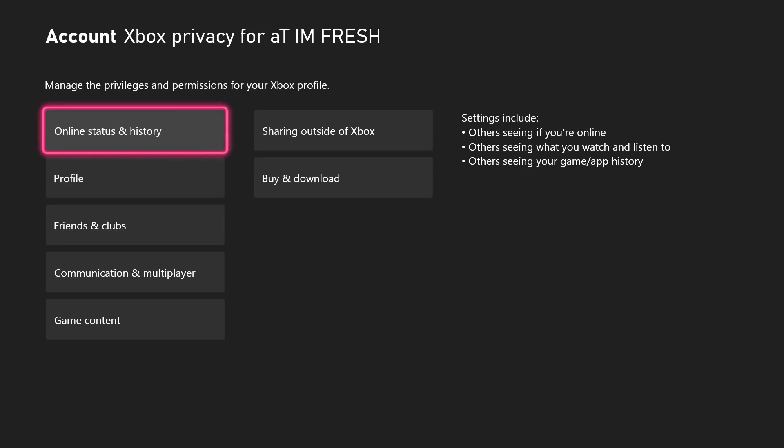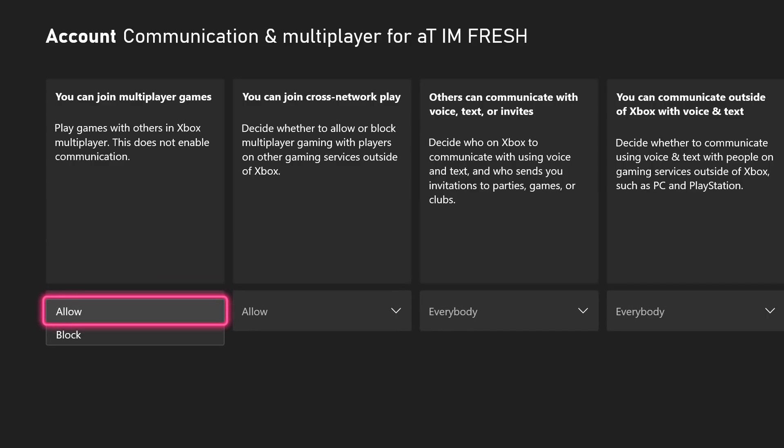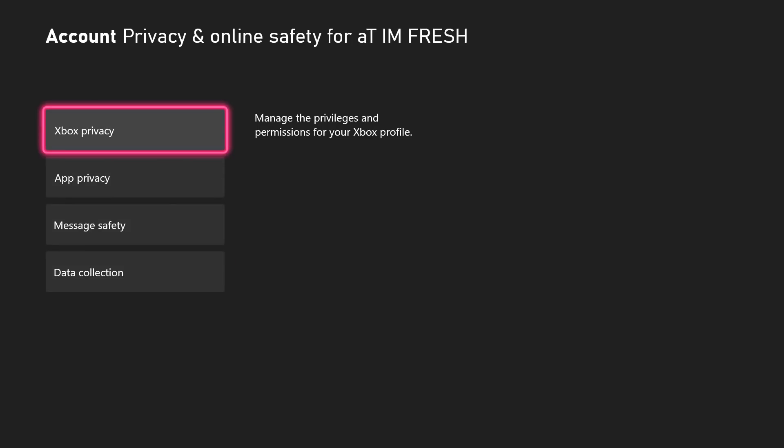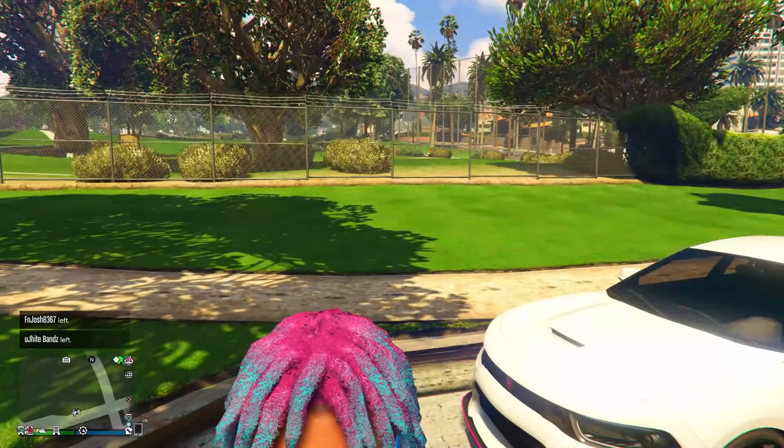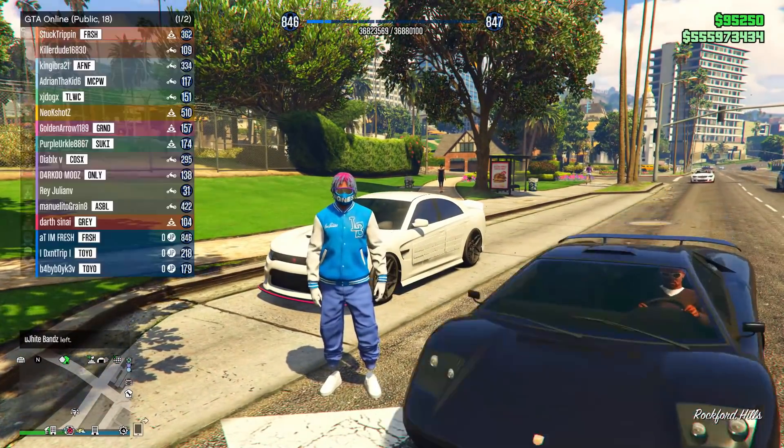Go up to where it says Privacy and Online Safety, then click where it says Xbox Privacy. From here, go down to View Details and Customize, then go down to Communication and Multiplayer. Go to the first option and click where it says Block. Once that's set to Block, back out completely and go back to GTA 5 Online — you can see we're still in the session with the same amount of people.